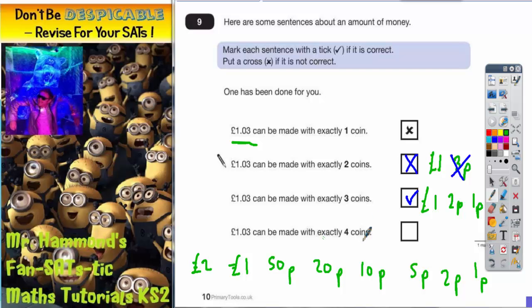Finally, £1.03 with 4 coins. Well, the 3p is going to have to stay as 2p and 1p — that's the only way of getting 3p — but we've still got a £1 to find. Can we make £1 using 2 more coins so that we've got 4 coins altogether? The answer is yes we can: we could have 2 50p's, so 50p, another 50p, 2p and 1p. Those 4 coins together make £1.03, so we can tick that one — we can do it.